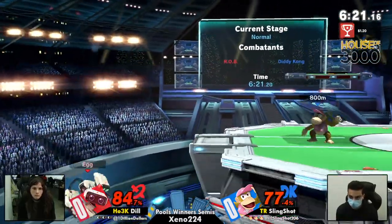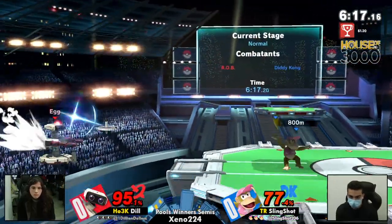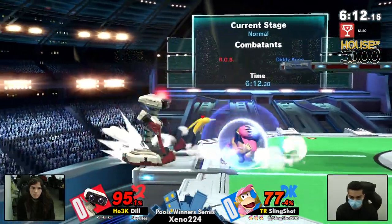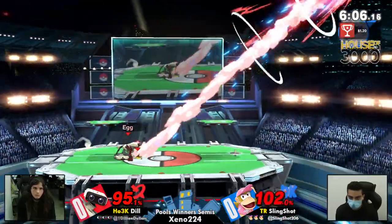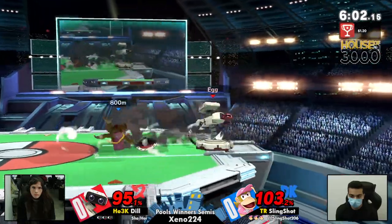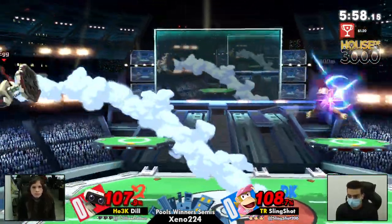Right now both players are on the edge, playing a little bit with the ledge. I know for a fact that Slingshot is going to really try to do a Z drop and get Dil down under the ledge and do something nefarious. But Dil is able to just come back easy peasy and bring it back to center stage — a really good position for her.